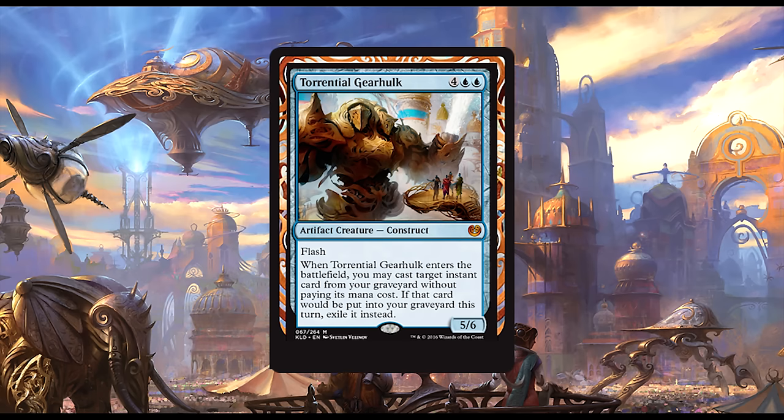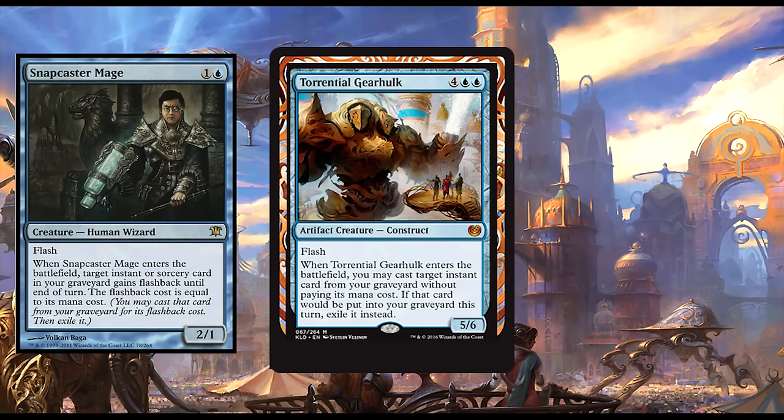Torrential Gearhulk: two blue and four generic for a 5/6 artifact creature Construct with flash. When Torrential Gearhulk enters the battlefield, you may cast target instant card from your graveyard without paying its mana cost. If that card would be put into a graveyard this turn, exile it instead. Here is the second of the Gearhulk cycle — the fat Snapcaster Mage, so to speak. The first time I read this card I misread it and thought it could flash back sorceries just like Snapcaster Mage — alas, it cannot. Still, it is huge and instant speed with a whole lot of potential upside. Like all of the Gearhulks, I think it will see quite a bit of play. With more instants being added to the format with future set releases, it should get better over time.